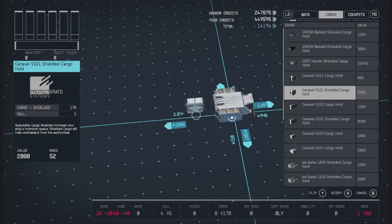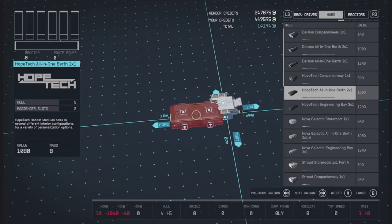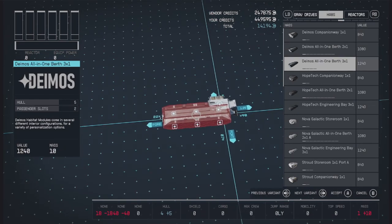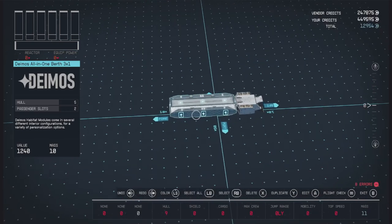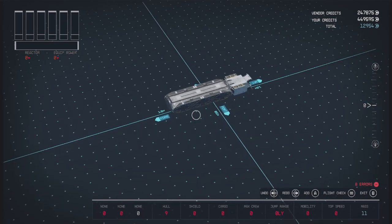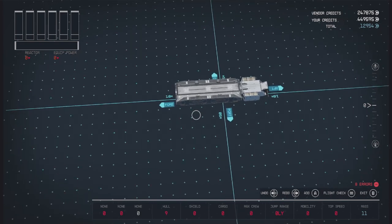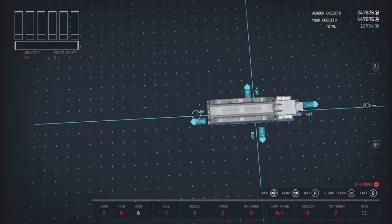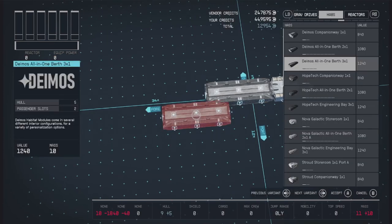Let's take it from there and look at our Habs next. Let's go with some Deimos interiors. It's really up to personal preference which habitat interiors you like. I'm kind of used to Deimos because that's mostly what I've been using on my main ship for my actual playthrough, so I'll just go with Deimos here. We'll put an all-in-one berth there in the back.